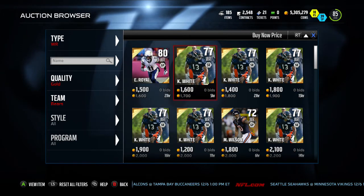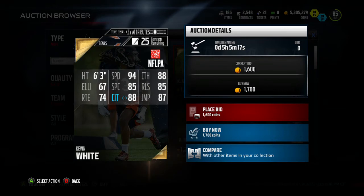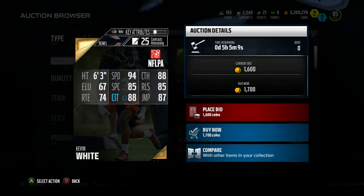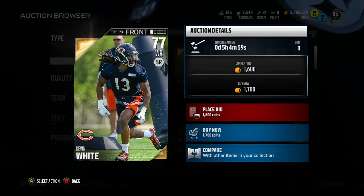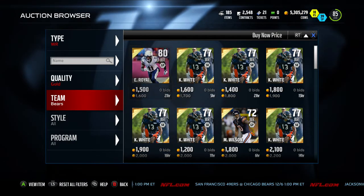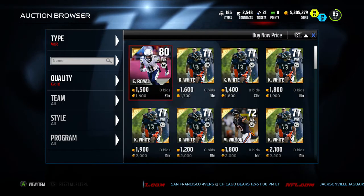Starting off at number one receiver: Kevin White from the Chicago Bears — he's 1,700 coins. Look at that speed: 6'3", 94 speed, 88 catch, 85 spec catch, 85 release, 88 catching in traffic, 87 jump. He is a beast as a wide receiver. Definitely if you want someone who's going to go down the field and catch it, go pick yourself up a Kevin White.